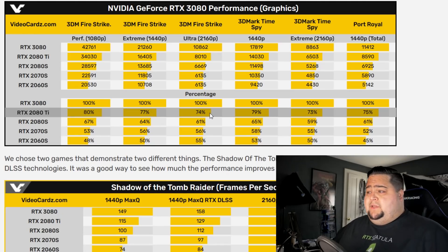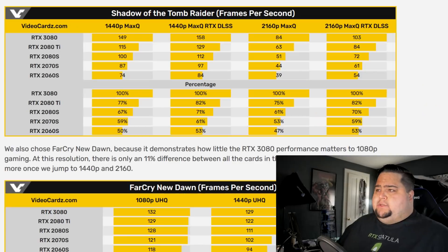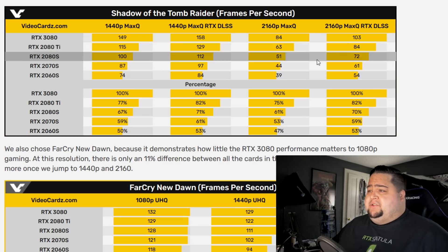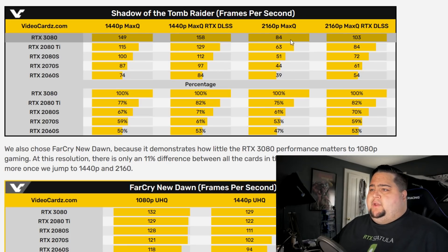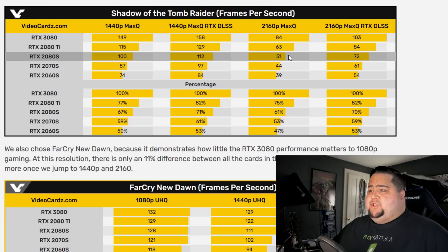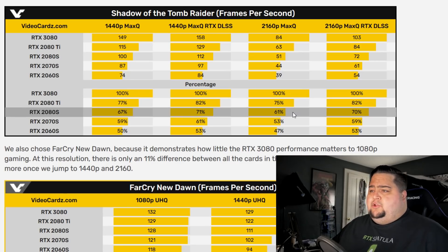When it comes to actual gaming benchmarks, we have Shadow of the Tomb Raider as well as Far Cry New Dawn. At 4K, Shadow of the Tomb Raider is where the biggest gains are. We got 84 FPS on the 3080 versus the 2080 Ti getting 63 average FPS, and then 51 on the 2080 Super. That accounts for a 25% performance uplift versus the 2080 Ti, which is really nice to see, and then 39% faster than the 2080 Super.